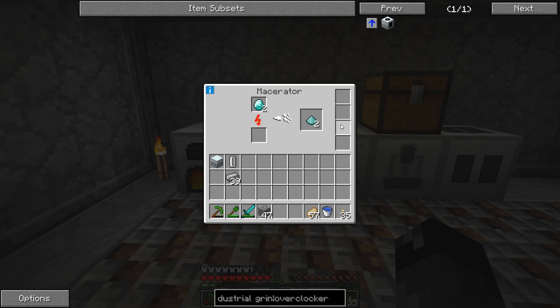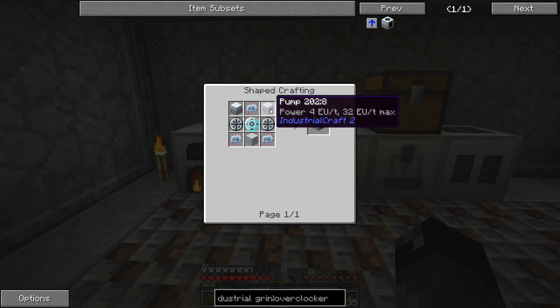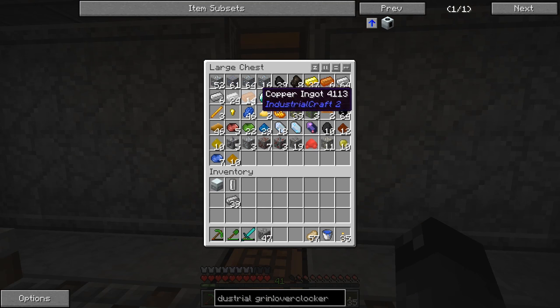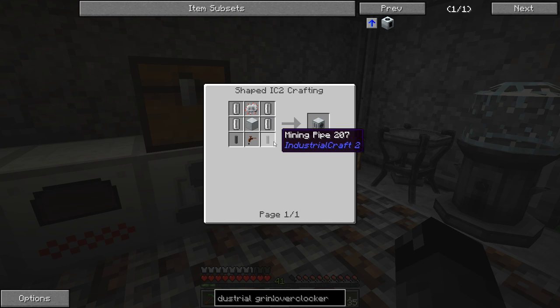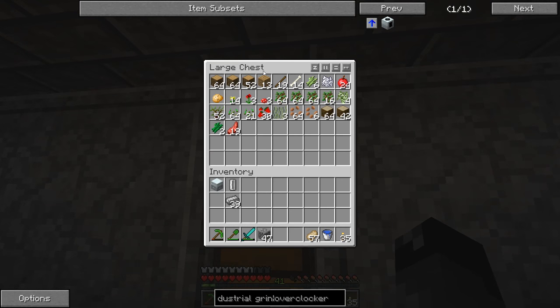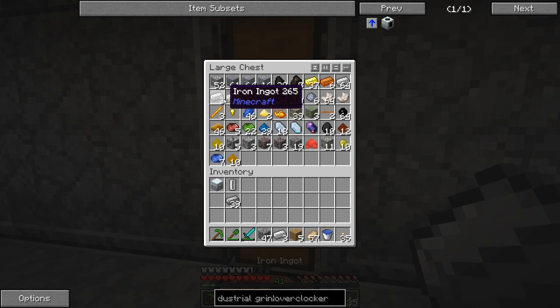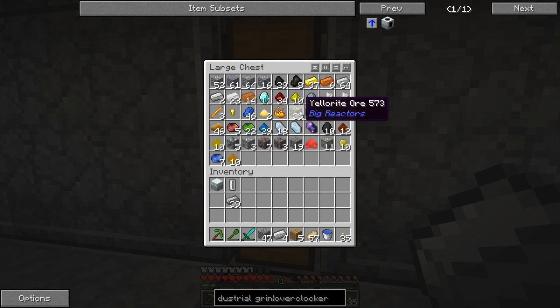We're halfway done with that, I'll move on to another item while we wait. For the pump we need more empty cells - so that is tin turned into a plate, then put through the extruding mode and you get the empty cells, pretty easy. We need the mining pipe, which is iron plates and then another tree tap. I think we had enough here - six iron plates for that.